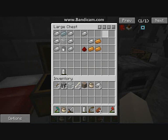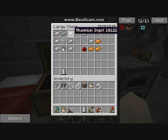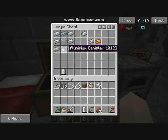What you need to make fuel first is a canister — it should be called an empty liquid canister. You need titanium and aluminium. To make the aluminium canister it's just a U-shape in aluminium, so it's not that difficult.